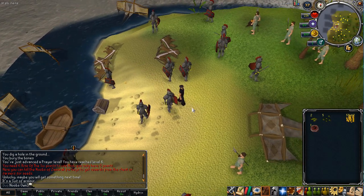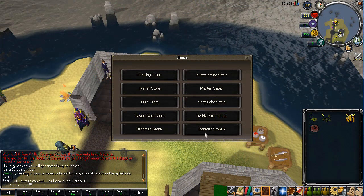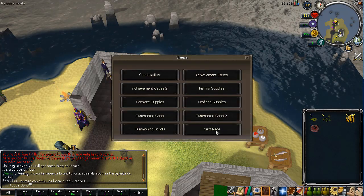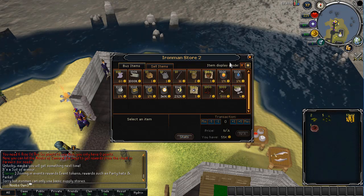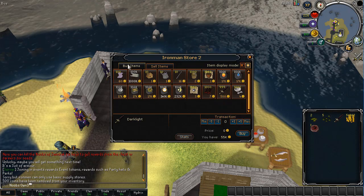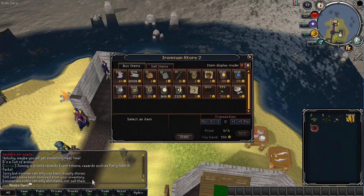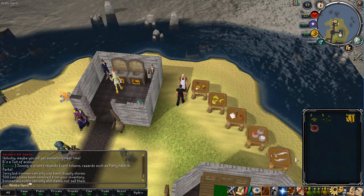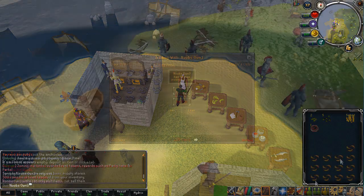I'll be doing some AFK fishing and food gathering on my other account. As an Ironman, you only have access to the Ironman store and the Ironman 2 store, and there isn't a lot of stuff you can get from these. You do have runes, which is nice, and the Dark Light to buy, but besides that there's not much. You can't sell as an Ironman — you can only buy — which is another downside, but the challenge is the fun part of why you create an Ironman.